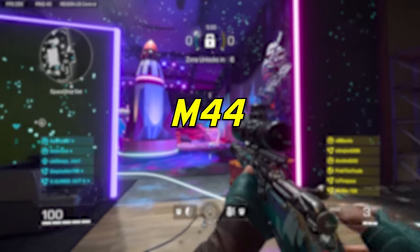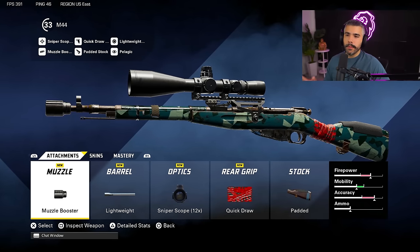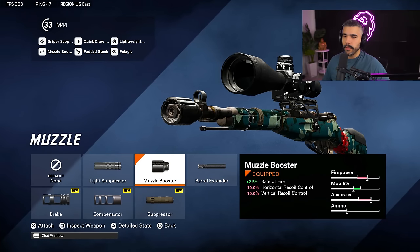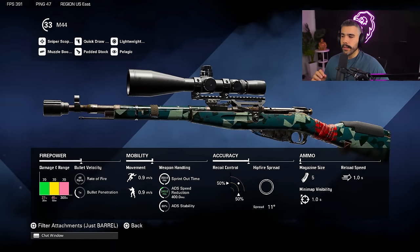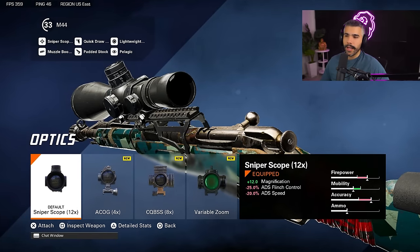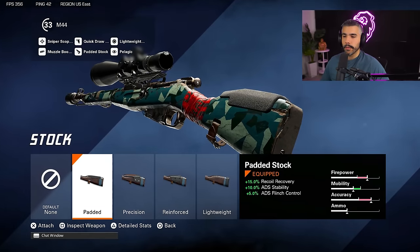I know you guys are going to be asking for a sniper class, so we're going to be giving you an M44 class setup — and you can apply this to the TAC-50 as well. We're going to be rocking the muzzle booster for increased fire rate, probably the best muzzle attachment you can run. For the barrel, we're rocking the lightweight barrel — 15% to ADS speed and 5% to movement speed, obviously good for quick scoping. Something to note: this gun has 70 damage at all ranges and no matter what negatives you take on damage range, it won't change anything. We're rocking the default scope, the quick draw grip for sprint-to-shoot time and ADS speed, and the padded stock.